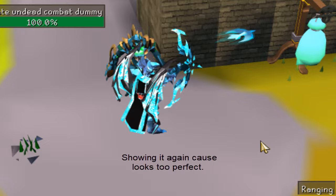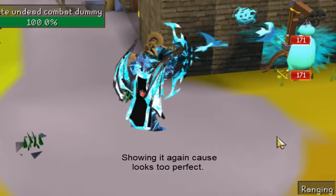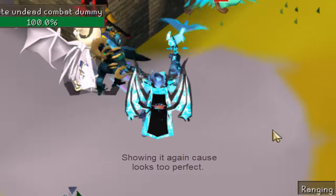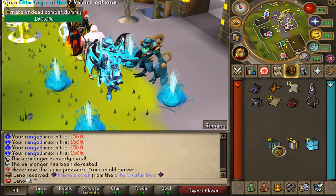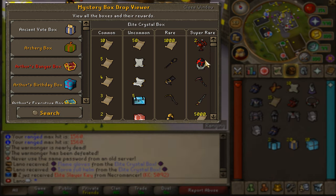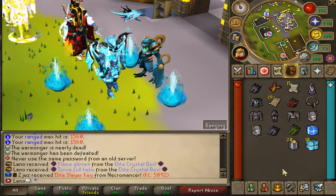With the Gods ammo, this is what it looks like when you attack dummies with a bow — looks insane. We've also got some juicy Elite Crystal Boxes. Let's see what we get. You can get the Dragon Relic, Overload Relic, and other juicy stuff from this box.